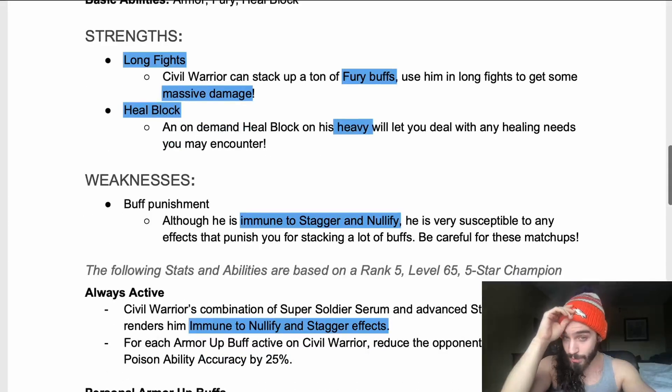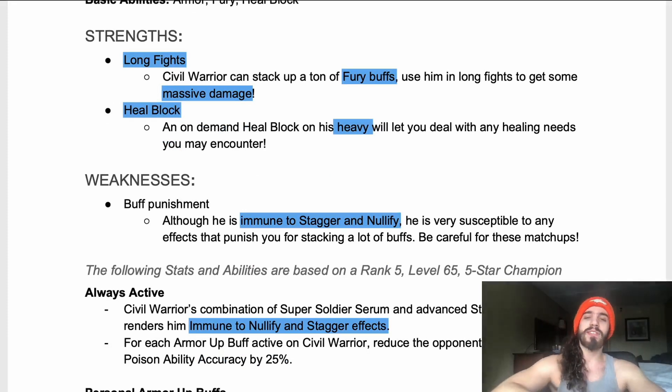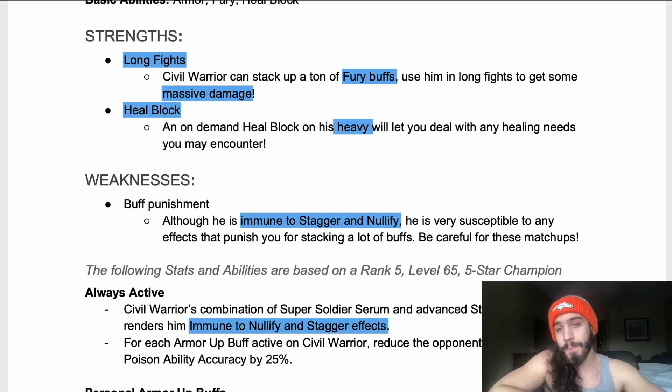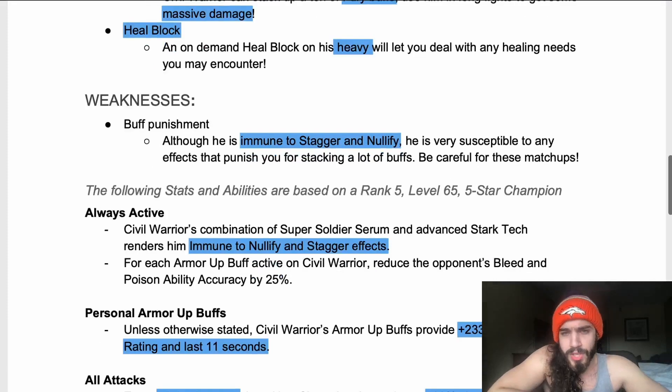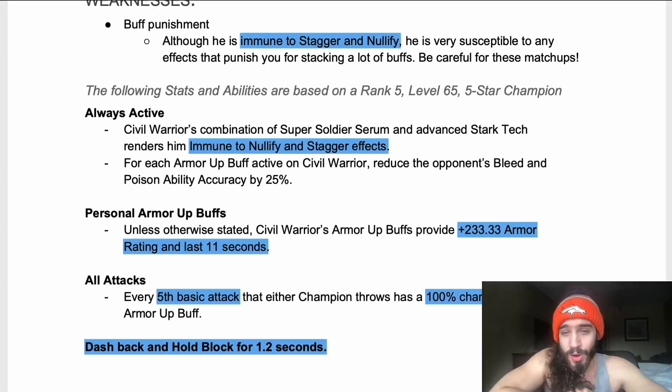Weaknesses: buff punishment. Although he is immune to stagger and nullify — just like The Thing — he is very susceptible to any effects that punish for stacking buffs, so be careful in those matchups. Always active: Civil Warrior's combo of super soldier serum and advanced Stark tech renders him immune to nullify and stagger effects. For each armor-up active on Civil Warrior, reduce the opponent's bleed and poison ability accuracy by 25% — so all it takes is four armor-ups.